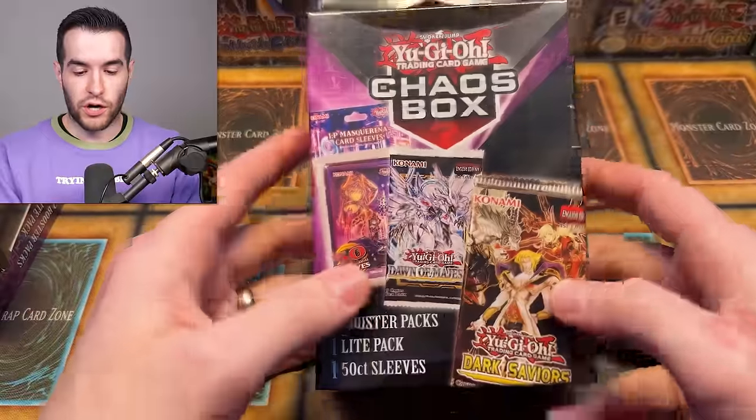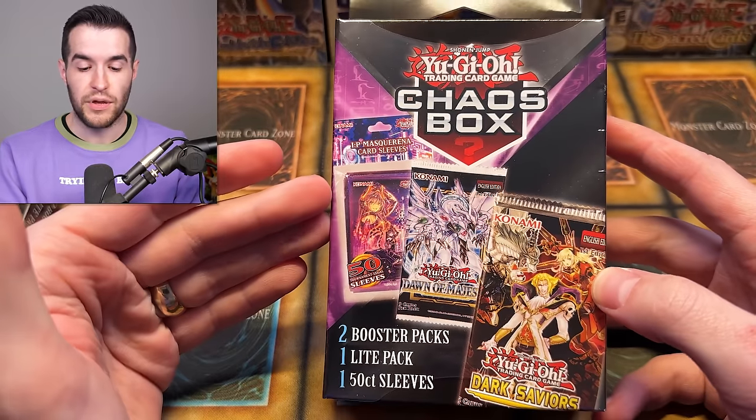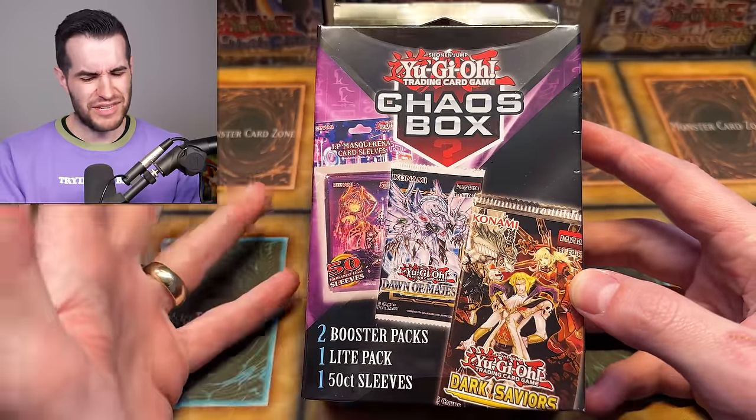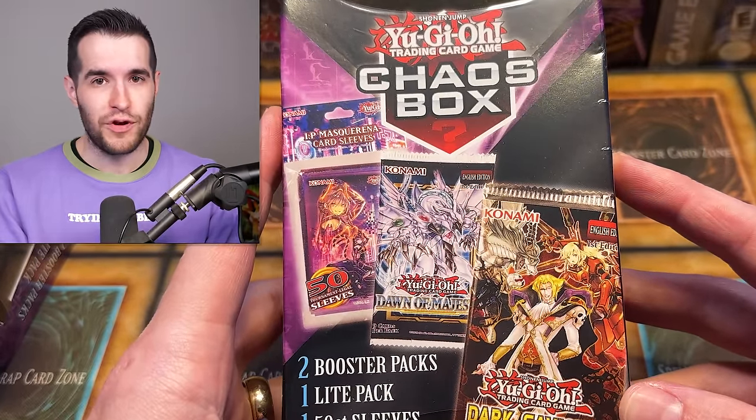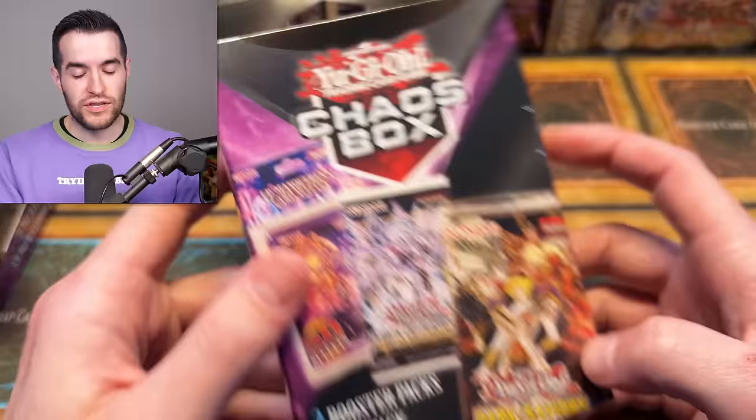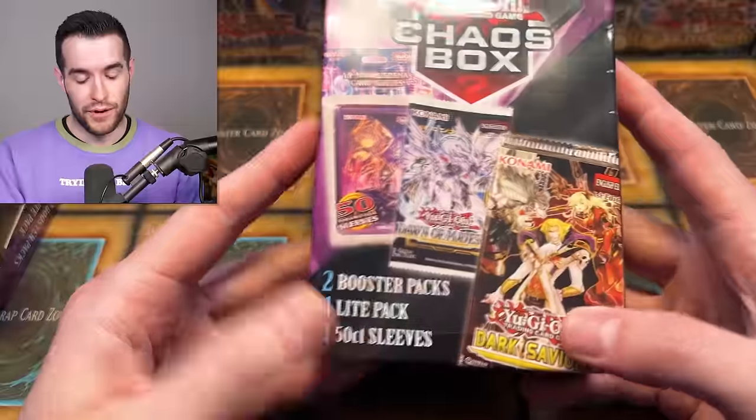Before we actually start cracking into one, let's take a look at them. At the front, they're advertising IP Masquerina card sleeves — that's cool, especially in three different Starlights. Then we have Dawn of Majesty, not exactly an exciting chase because it's a pretty old pack and everything's been reprinted, including the Starlight Stardust. Then we have Dark Saviors, a set that's been in every mystery product. If these are the ones they're advertising, I'm not feeling too good about this. After last time with the Monster Box and Hidden Arsenal Chapter One, I guess this is a step up — it's impossible to be worse than that.